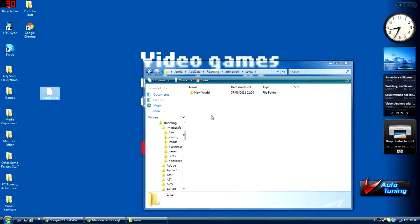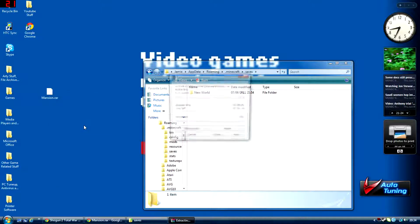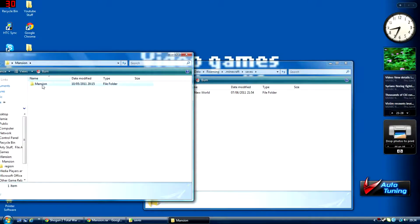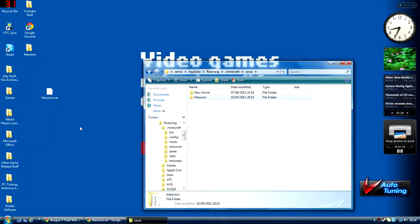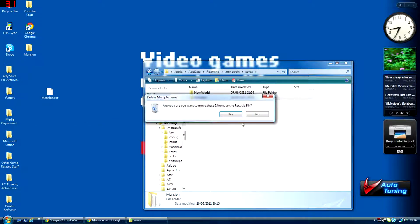Go to saves — I only have one save in this Minecraft. You've got that open in your saves folder, then open and extract to Mansion. Open that up, and you've got the mansion folder inside that. Just drag it to your saves. Then you can delete Mansion.rar and the mansion folder you've got on your desktop, unless you want to keep them.